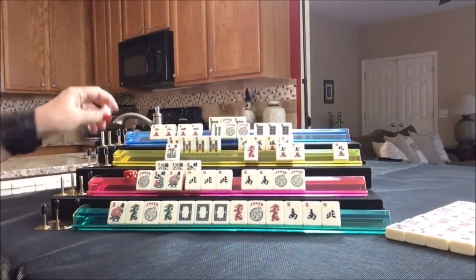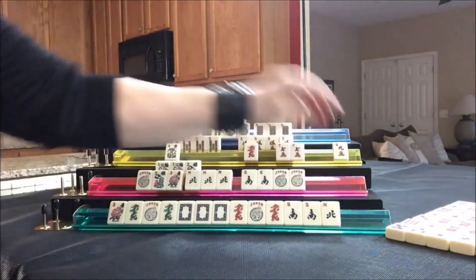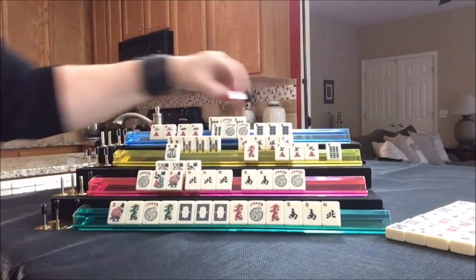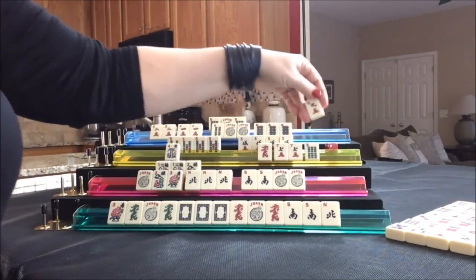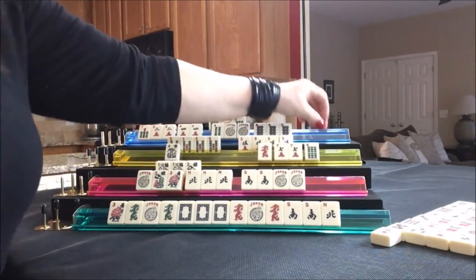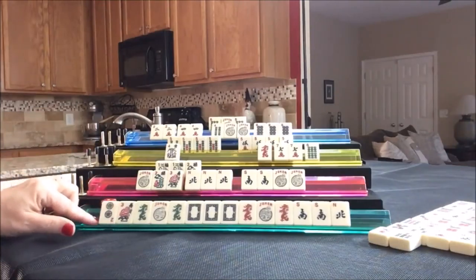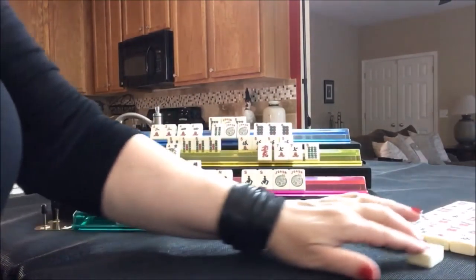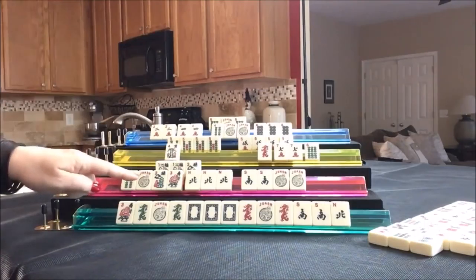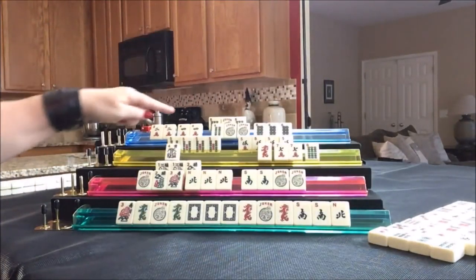Drawing for East — 4 dot, there's at least one out, let's throw that. They're 2 away from ready if they play North and South with dragons. Drawing for South — 6 crack, discard. Drawing for West — 6 bam, they're kind of playing defense at this point. Nobody's been winning nines — discard the 9. Drawing for North — 7 bam, also a continually discarded tile. Drawing for East — 2 dot has been discarded many times, at least 3. Drawing for South — 4 bam. They're ready to win. We are going to discard the 4 bam, and that is Mahjong for North!